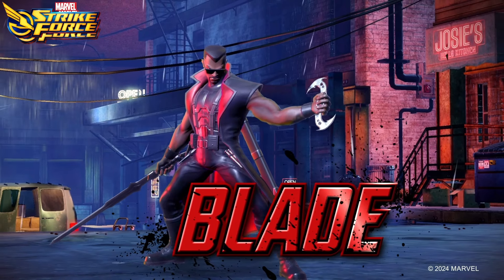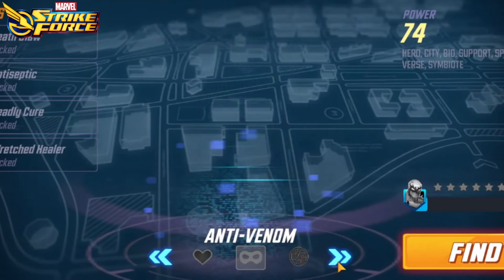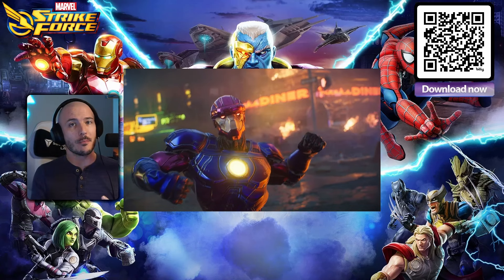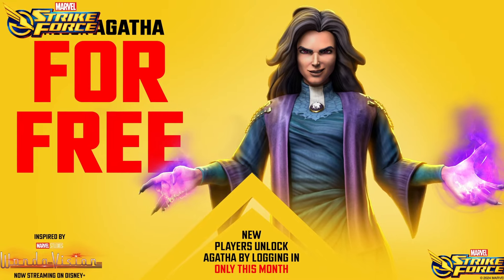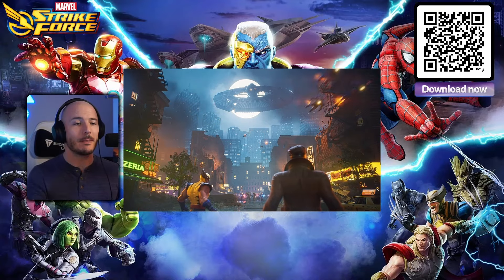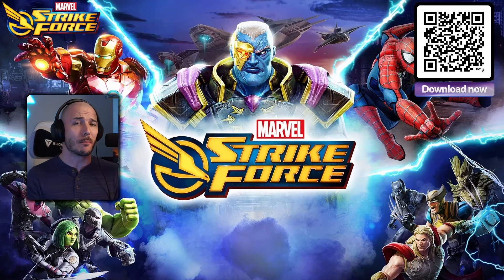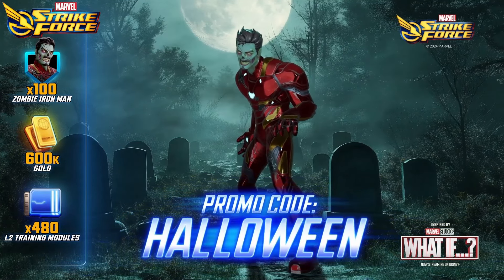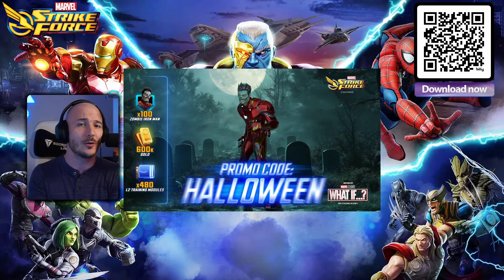It won't take you that long to get started either, with new players being able to unlock up to 17 characters in their first month of playing. I'm a massive Spider-Verse fan, so I was absolutely stoked to see all the Spider-Verse villains and heroes you can unlock in this game. Throughout October there is a free unlock for Agatha Harkness to celebrate the release of the Disney Plus show Agatha All Along. There are multiple different costumes you can unlock, from Marvel movies to TV shows to comic books. This month also brings Blade and his team of Night Stalkers to the game. Use the promo code HALLOWEEN to get yourself 100 Zombie Iron Man shards, 600,000 gold, and 480 Level 2 training modules. Use the download link in the description or scan my QR code and start playing now.